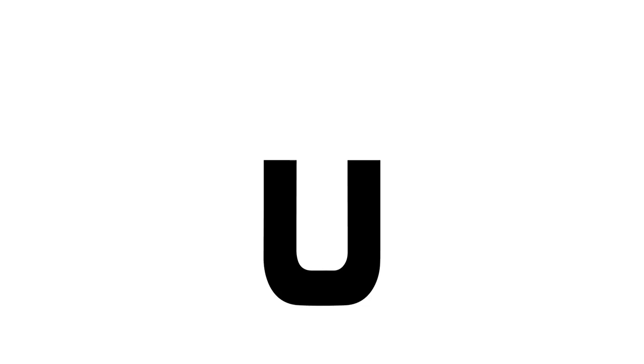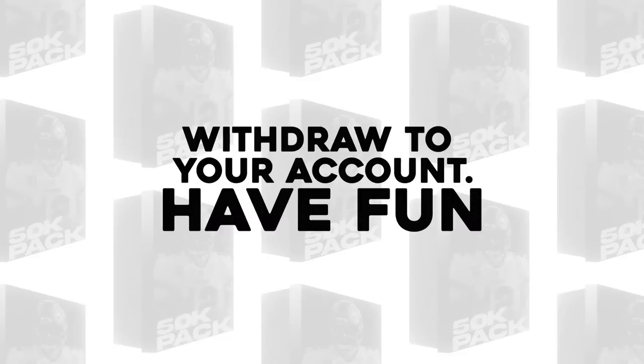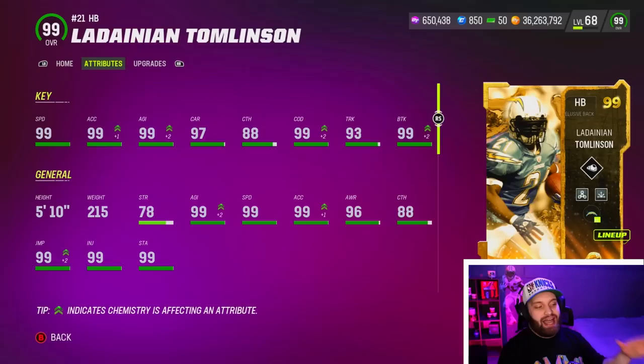Before we start today's video, I wanted to give a huge shout out to today's sponsor MuttPacks.com. You can click the link below and open exciting packs, win tons of coins, and withdraw your account right away. Use promo code CHOO for 15% off, and when you sign up you can get a free 10,000 coin pack.